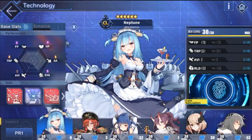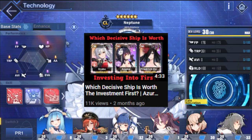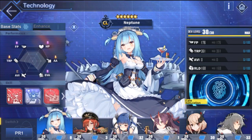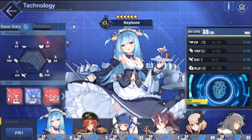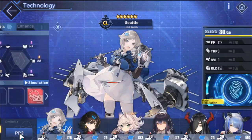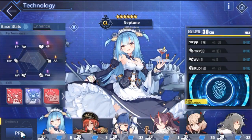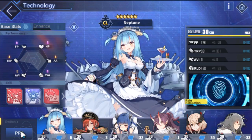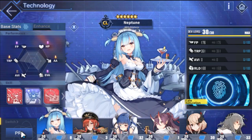A couple months ago I did a which decisive ship was the best video and it did pretty well, a lot of people learned some things. So I decided to do one for the SSRs. There are three seasons: PR1, PR2, and PR3, but depending on how long these videos are I'm going to do it piece by piece, so we'll start with PR1. They're all SSR ships and there are six of them.